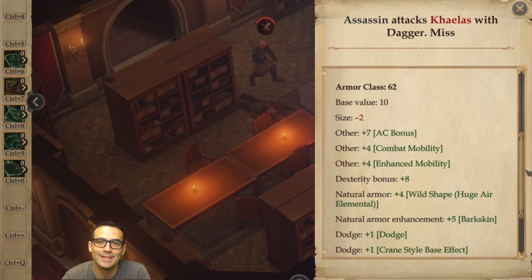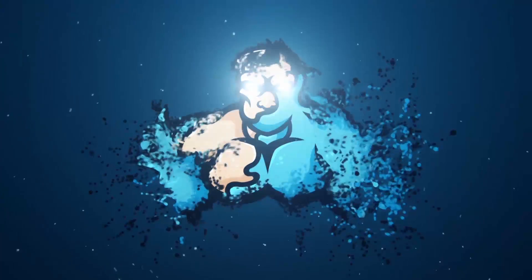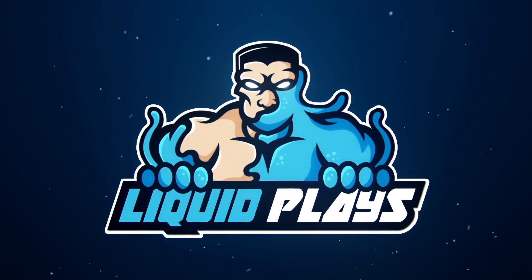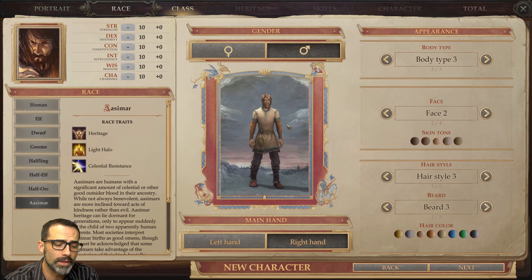I have an armor class of 62. So I'm having fun with this build. This is a druid monk duelist. It shapeshifts, it has a lot of armor, and you can cast spells too.